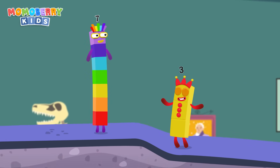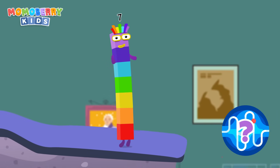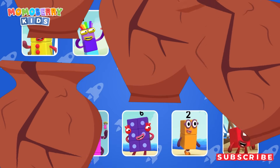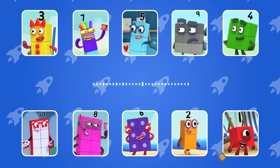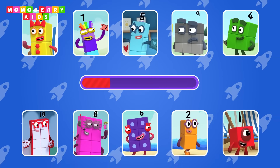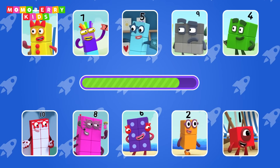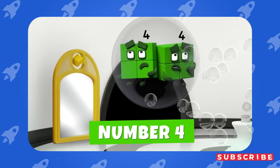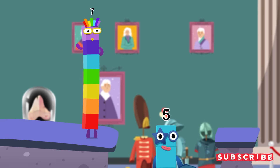Welcome to the next challenge — this is a listening game. You'll hear a voice and your task is to guess which number block it belongs to. Good luck! Guess the number block's voice: 'Round things, it's got us.' Number 4 — 'Round things, it's got us.' High five! Yes! Wow, that was tricky!